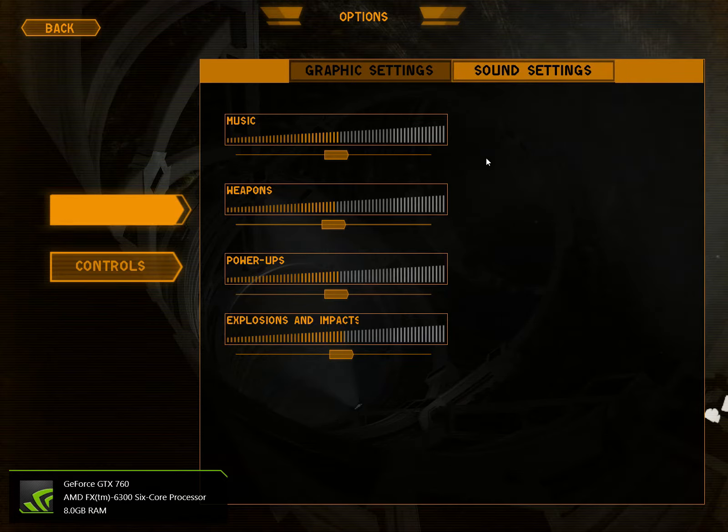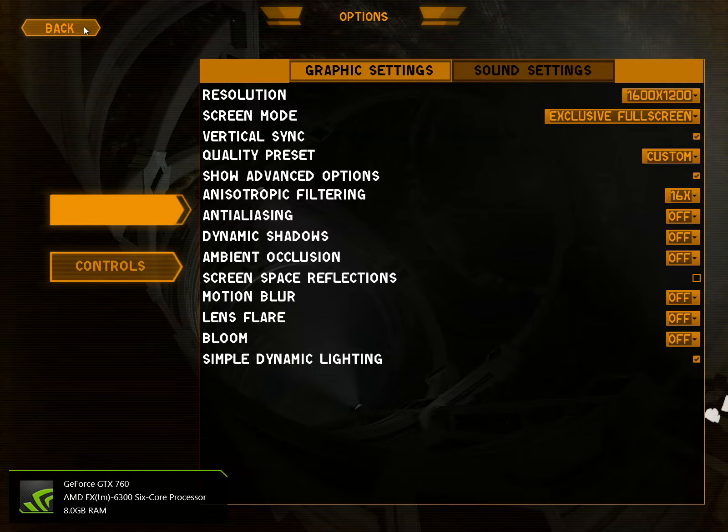Weapons, power-ups, explosions and impacts — you can probably turn weapons off, I think, because that's only for yours. Power-ups is the announcer's voice when you pick something up. Impacts is whenever you actually hit something.